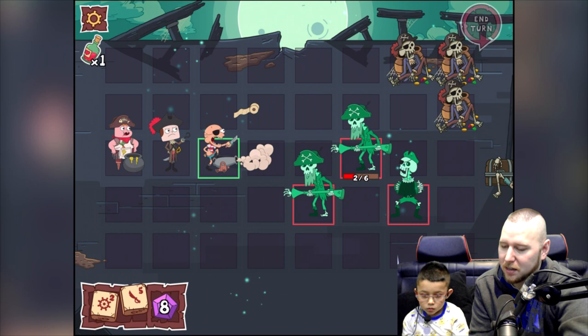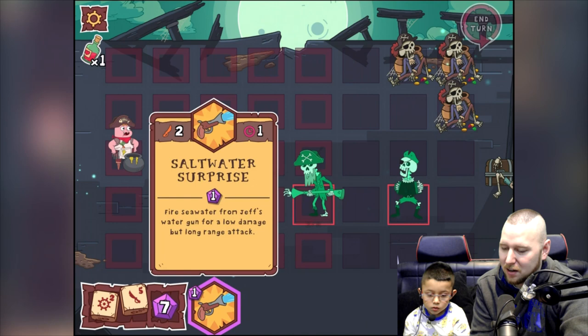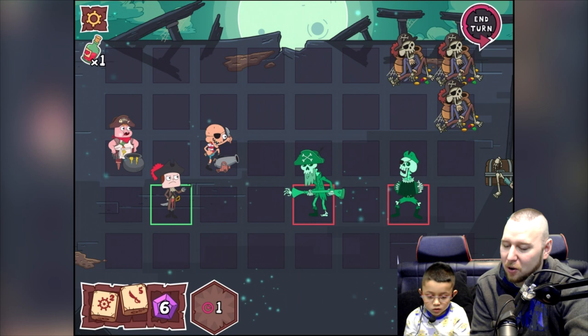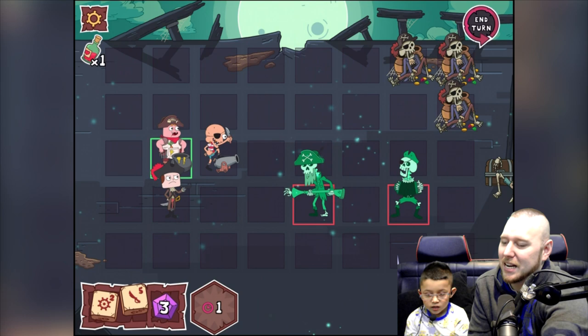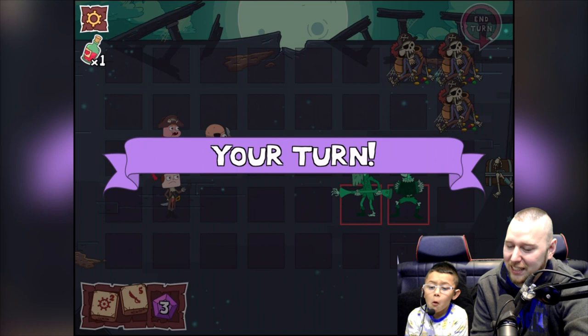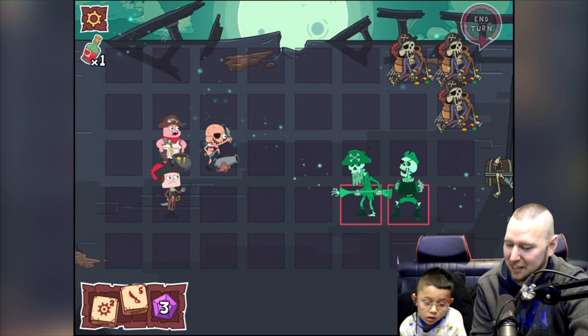Bring Sumo here, shoot — yes! Now bring Jeff down here, shoot him — please kill him! So close! Heal Sumo now — Sumo needs to be healed. End the turn, ghost pirates. He's healed him again! No way!